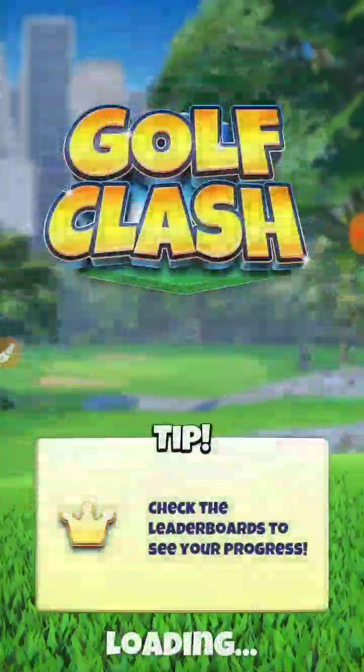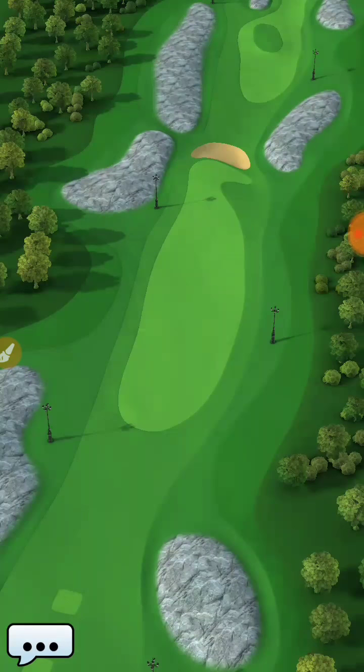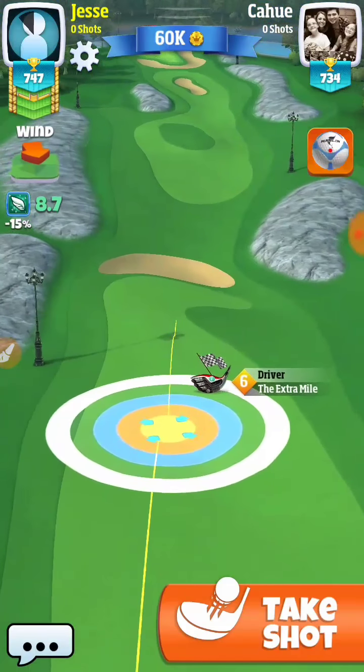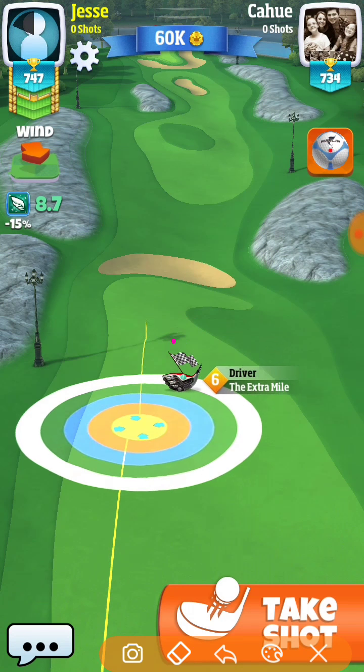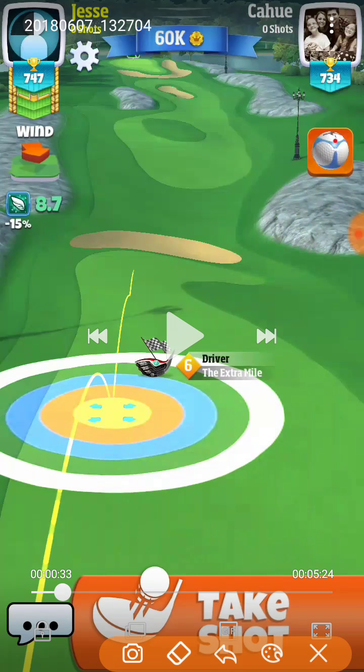This is definitely a tough par 5 where you're going to see a lot of birdies and maybe a few eagles in the upcoming tournament. Hopefully we can help you increase those chances a little bit here. Pretty much what you're going to be doing in the rookie and pro round is trying to get your ball somewhere in this zone right here. That's the sweet area for your drive, and you're going to be able to do that with an extra mile, possibly even a quarterback or a rock. You might have to overpower it a little bit, but you will have a more accurate shot with those two clubs using the ball guide.